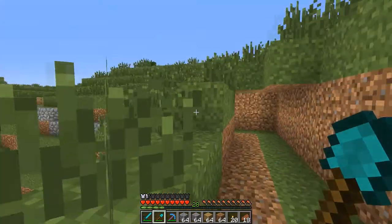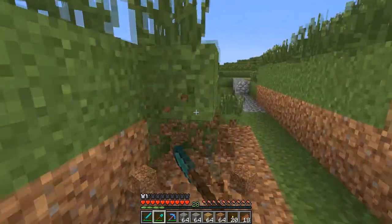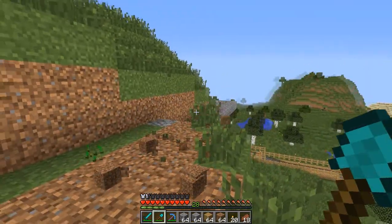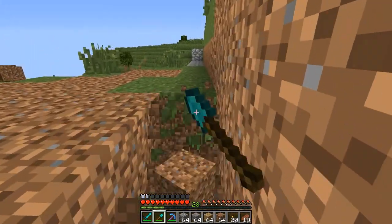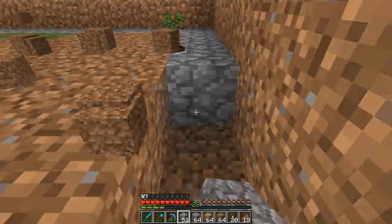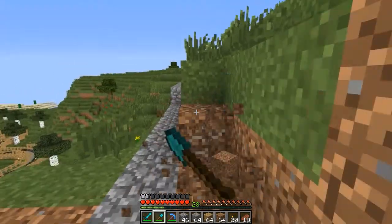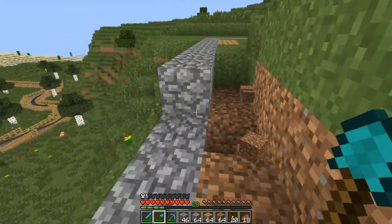It looks like I'm gonna have to make this a cutaway rather than a tunnel because there's hardly anything left. I'm just gonna make this one out of cobblestone. Just kind of make sure where the gravel's gonna go. There we go - we just need to dig out a little bit more here. Right, so we'll have a sloping section just here.